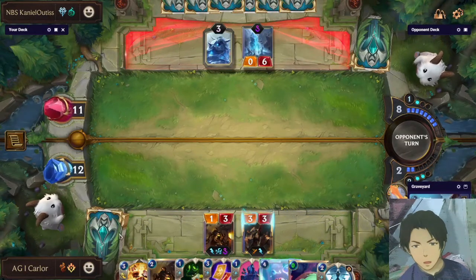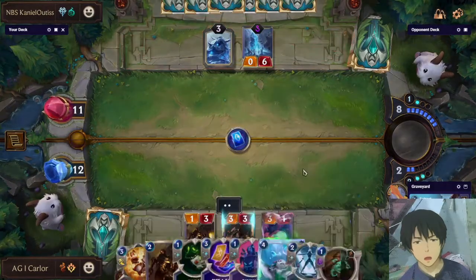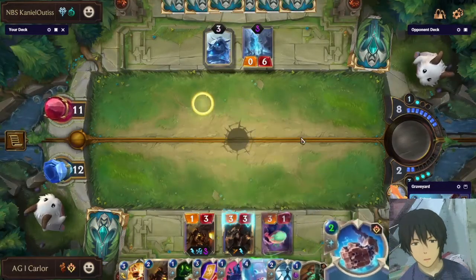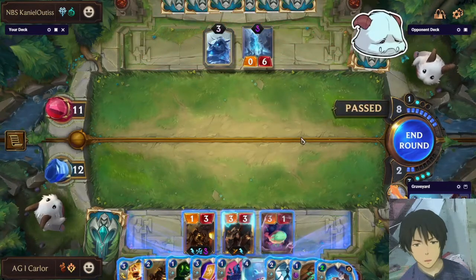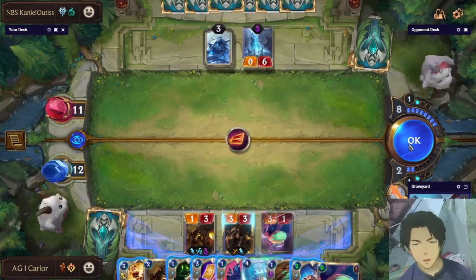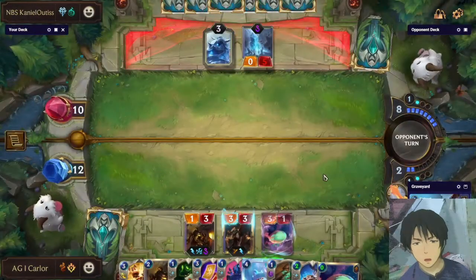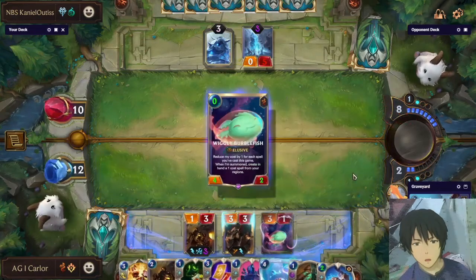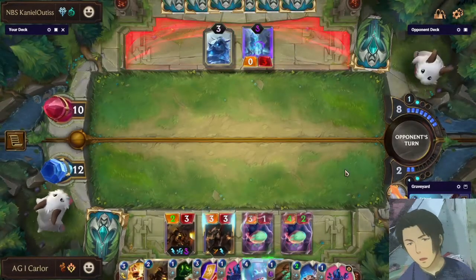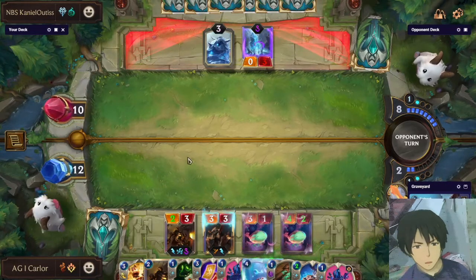I get another Twisted Fate and a Burble Fish — I am trying to reactivate the combo of Red Card, Blue Card, Yellow Card, because that's very good. Also it is our attack token, so we have to develop and pressure him by summoning cards that could potentially kill him. So far we are representing lethal here — this is seven elusive damage and potentially two more damage if one of the attackers connects.